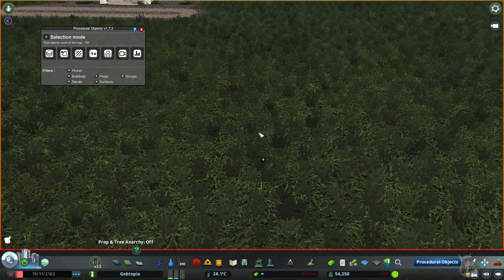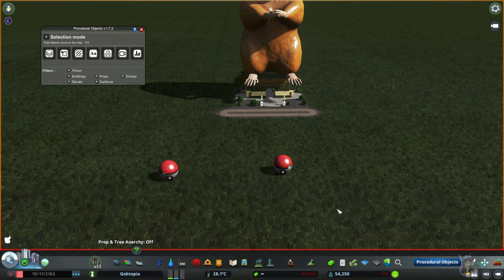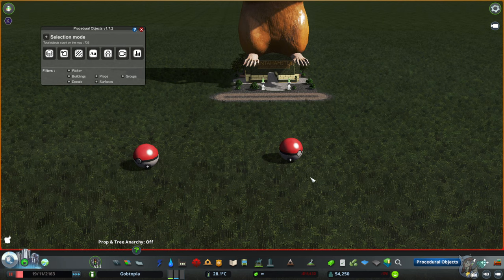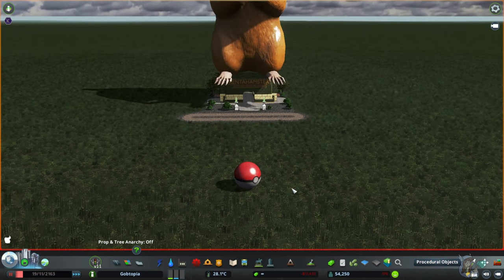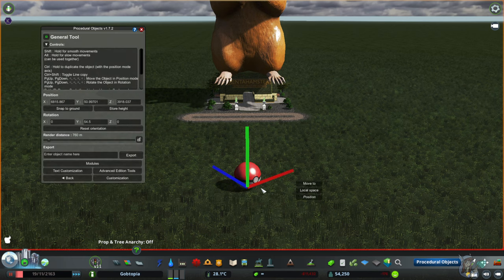To delete a PO item, you click on Procedural Objects down in the bottom right — that brings up everything that is PO. Everything that's PO will have this little plus sign. Click on the plus sign and then click Delete. This is also the same way that you get into manipulating an item with PO: click on Procedural Objects, click on the plus sign, and then click Edit.